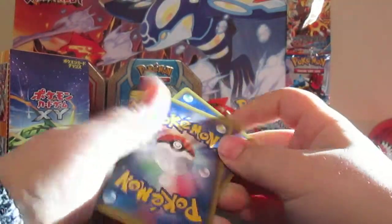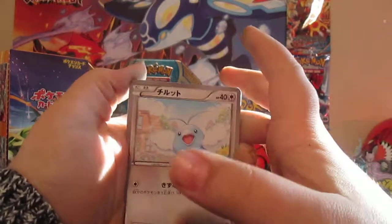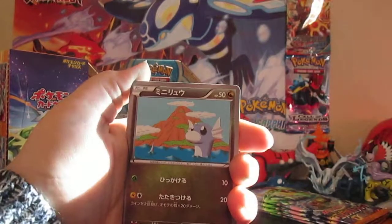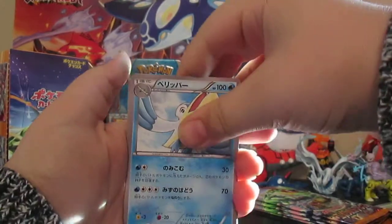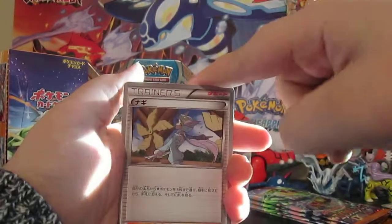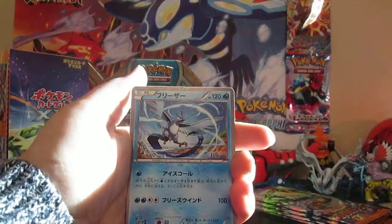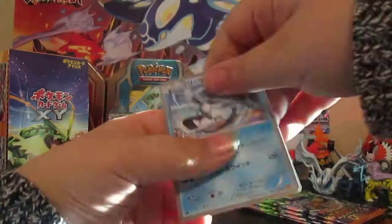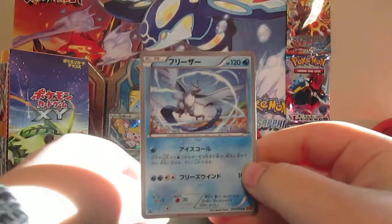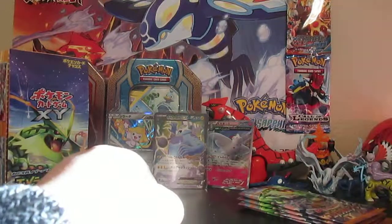So we have a Swablu, Dratini, Pelipper, Winona — oh sweet, an Articuno! That's cool. That's our last card. But that's cool — an Articuno. It's not the Ancient Trait one; I wish it was.